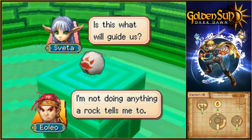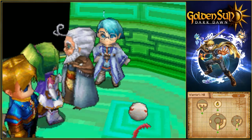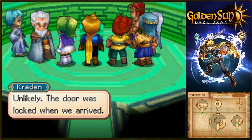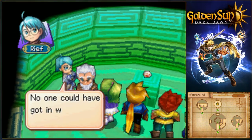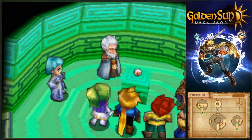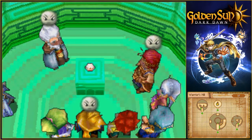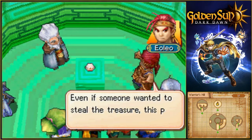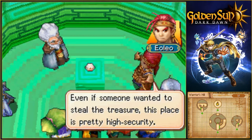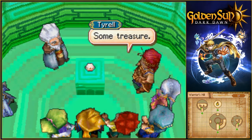Is this what will guide us? I'm not doing anything a rock tells me to. Could the treasure have been replaced? Unlikely! The door was locked when we arrived. No one could have got in without the watchtower key, and the watchtower apparently only appeared after the eclipse began. Even if someone wanted to steal the treasure, this place is pretty high security. Even if the watchtower were still buried, we could not have got in. Some treasure.